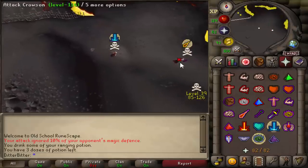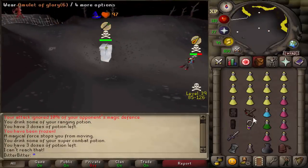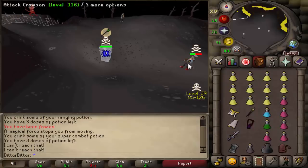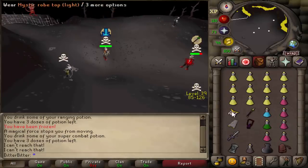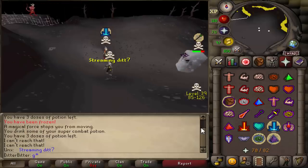Somehow I got a freeze on this guy in literally full Dharok's. That's what you like to see. I just saw a friend of his to the west, so he's probably going to come and PJ me. So I'm not going to kill any of these guys, unfortunately. That guy's probably going to PJ me, so I'm just going to drop him to Godsword.